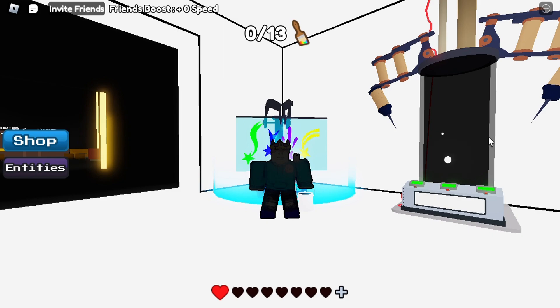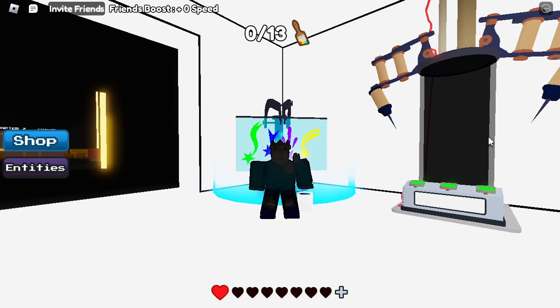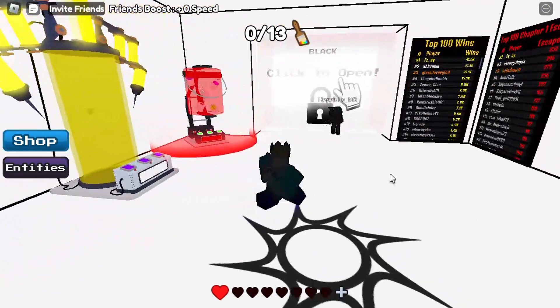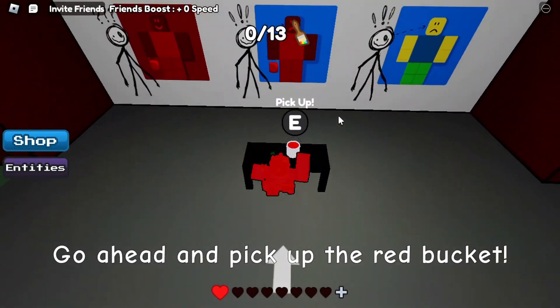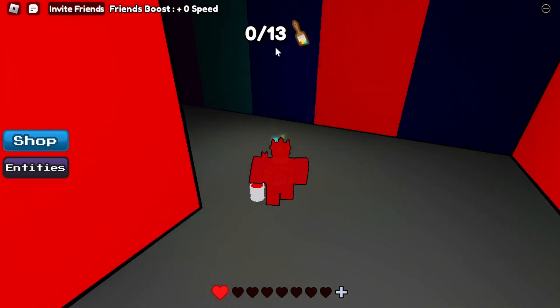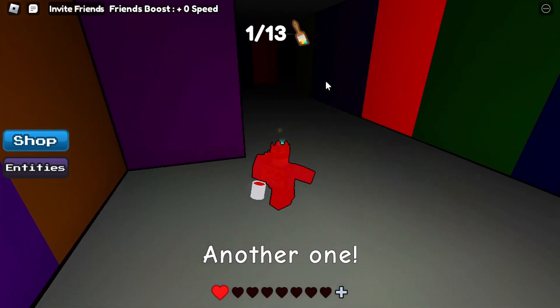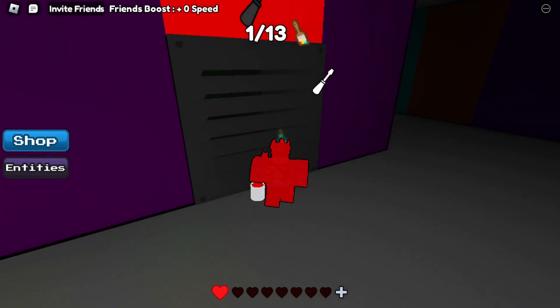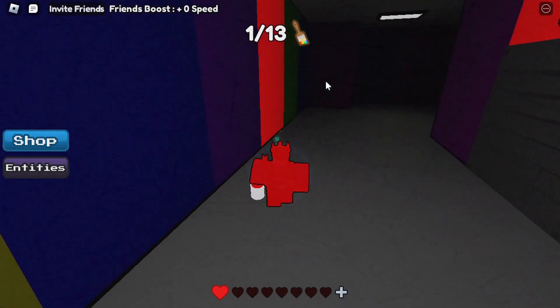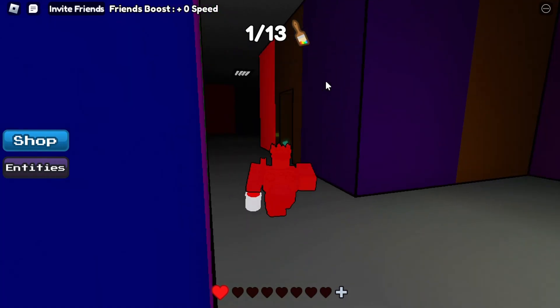You guys have probably heard of the game Color or Dye — it's been around and it's getting popular. Today, Normally and I are going to be playing Color or Dye Chapter One. If you don't know how the game works, basically you go over and grab the red bucket to start the game, go into a safe zone, and you've got to find 13 paintbrushes while hiding from a monster, using the wall and finding all the required items to escape.